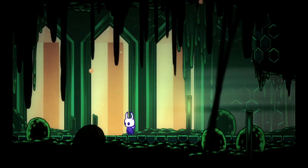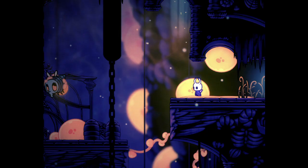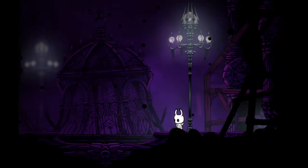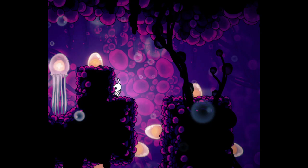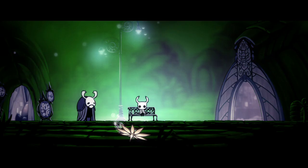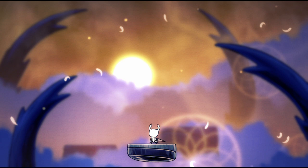Number 6: Palette Swapper. Hollow Knight is aesthetically beautiful as is, but this mod transforms it into a new kind of experience. In playing the game with this mod, I've encountered a red-hued Kingdom's Edge, a deep purple Ancient Basin, and a green God Home, to name a few. Better yet, the palette of an area changes each time you start up the game, so you could end up experiencing Dirtmouth in all colors of the rainbow in just one playthrough. This mod is something I never would have thought to do, but I'm glad someone did.